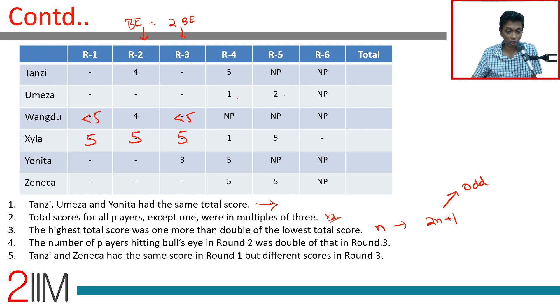Tanzi and Zeneca had the same score in round one but different scores in round three. T and Y played only four rounds each, so their bonus rounds were modest. Since Tanzi, Umeza, and Yonita had the same total, and Umeza played five rounds, their common total needs to accommodate that difference.